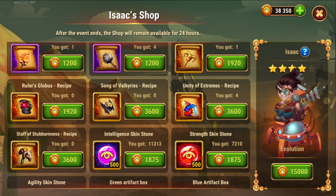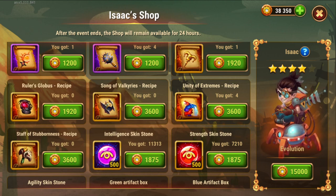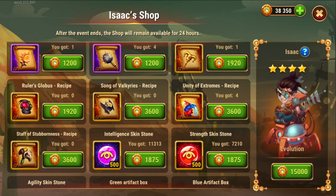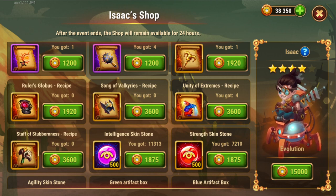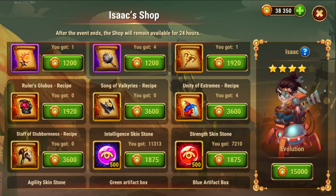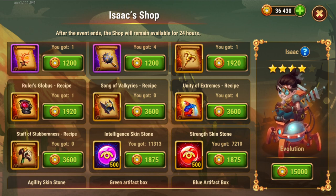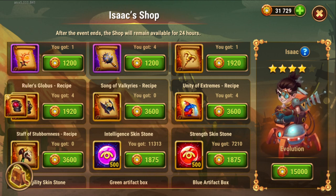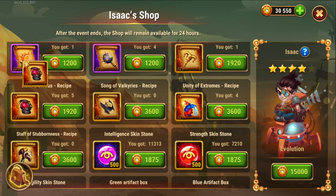Next, we're going to get 6 of the Rulus Globus. These are also hard to get. Unity of Extremes you can only get from 2 locations and Rulus Globus from like 4, but those are all later levels. So we're going to grab a few here as well — 6 of these — because they're also not very expensive in terms of coin at this vendor.